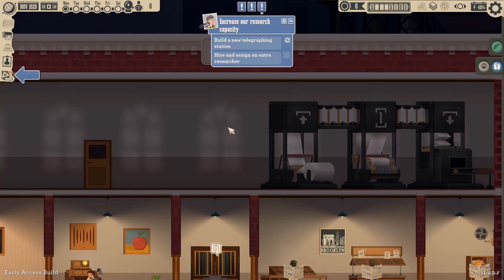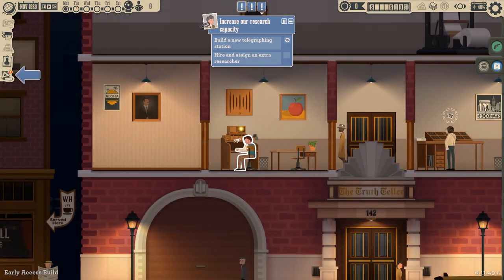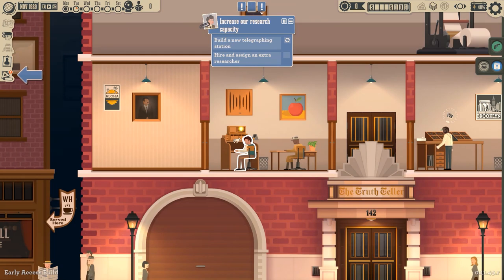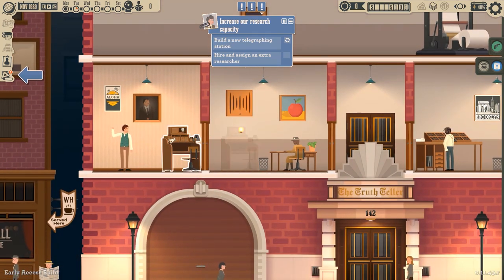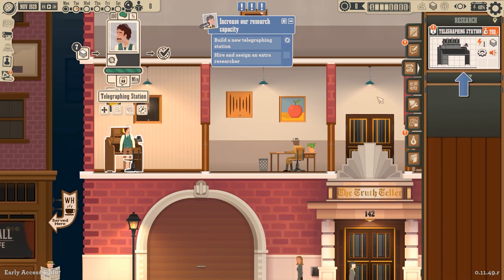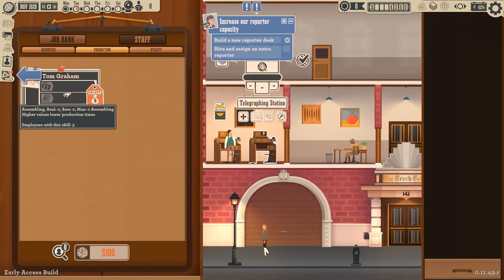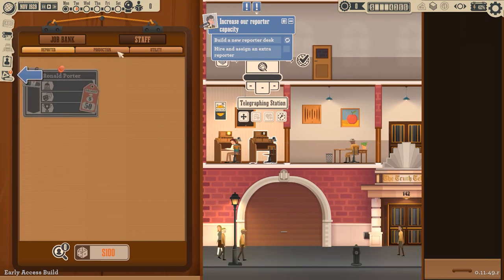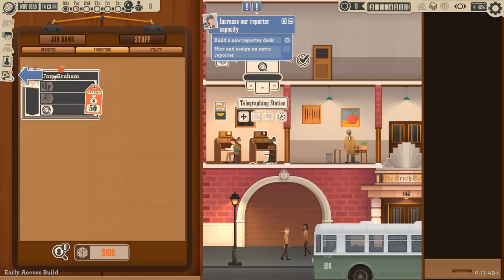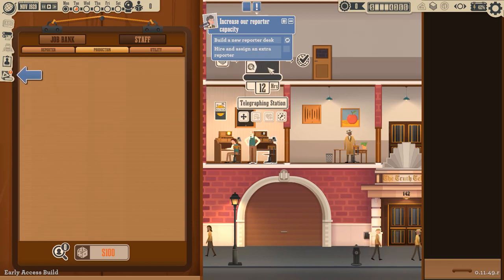New telegraphing station — hire and assign an extra researcher. This is a telegraph station, right? You know what I'm going to do? I'm going to move him over to here and put a new one next to him so they can kind of keep track of each other. Telegraphing, assembling, reporter, production, utility, typesetting, reporter. I guess I got to do this guy. Is that what they want me to do? Okay.